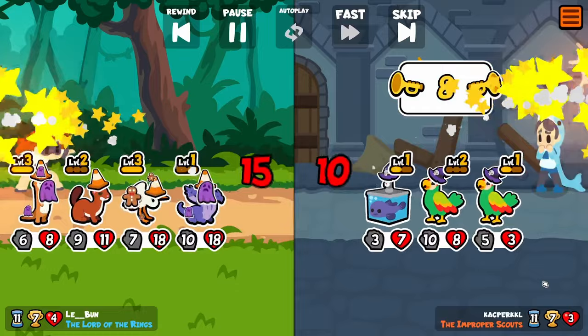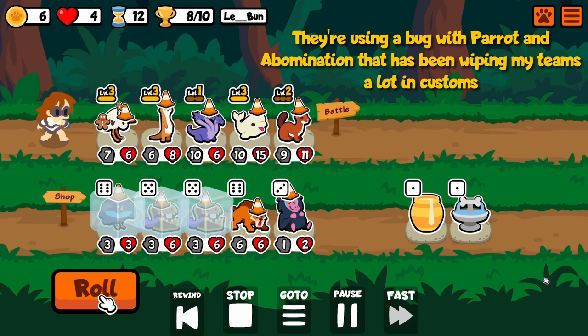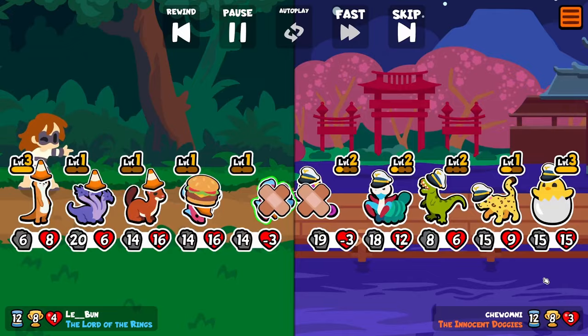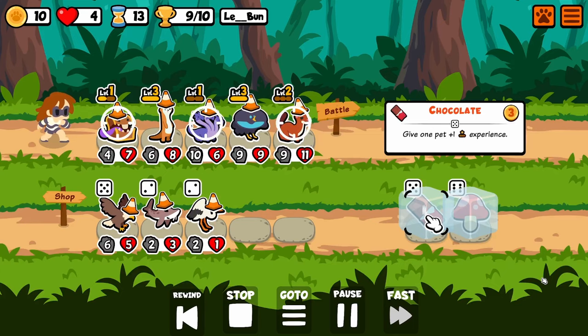I don't know what this opponent was doing — actually, I kind of think I know exactly what they're doing. They just got unlucky with a Hyena, but they're trying to use that thing. Point is, I just got a level three Bird of Paradise from sacrificing that Beluga. And I can't say I've seen a Beluga pivot like that before.